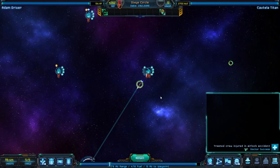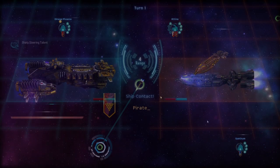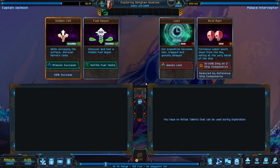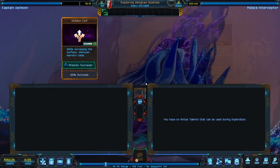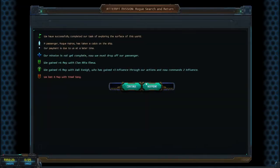As you traverse the galactic map, you will engage in three basic gameplay scenarios: ship-to-ship combat, ground combat, and a randomized card game that handles other aspects like spying, exploration, blockades, salvaging, and patrols.